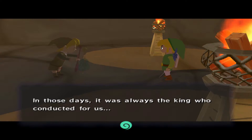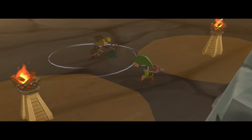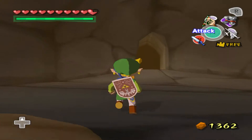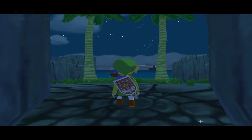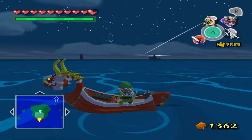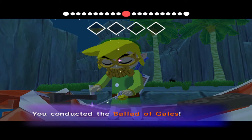Once you do, I'm certain the holder of the instrument will feel the blood of the sages awakened within his veins. That Wind Waker you hold was used long ago to conduct us sages when we played our song to call upon the gods. In those days, it was always the king who conducted for us — so now we're basically a king. I want to get at least this game finished before Final Fantasy XIII comes out for the PC, which will be in like two weeks. I'll try to get Fragile Dreams done as well, because Final Fantasy X will be too long for that.